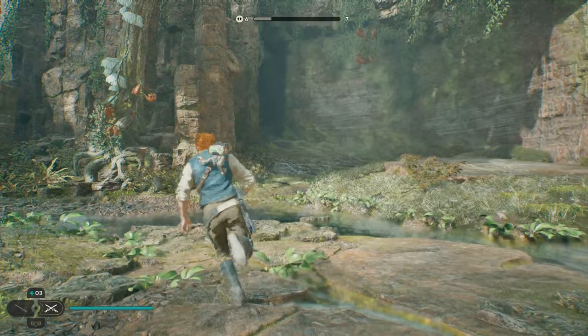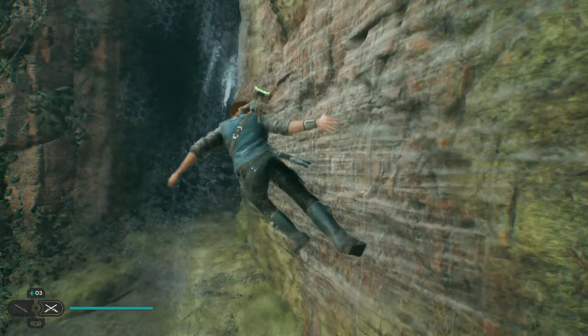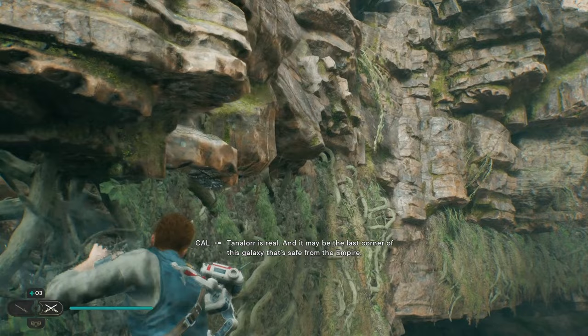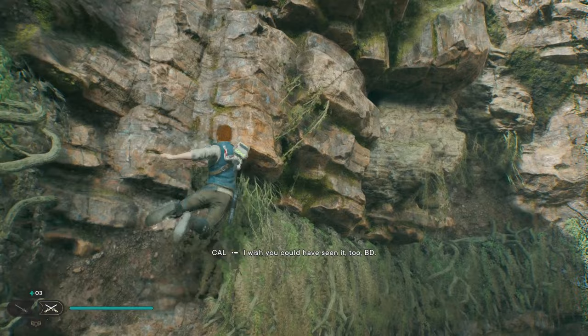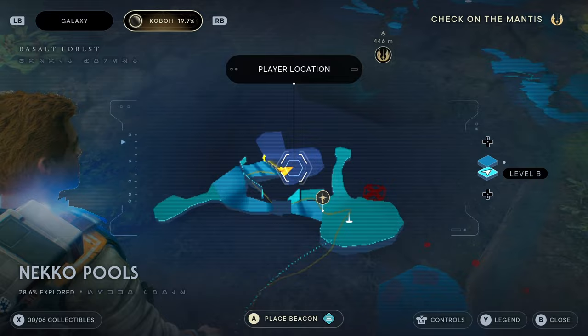It wants us to go through here, but it's blocked. It also shows this path over here, so we're going to go this way. Let me show you again on the map — make sure you're clear on this. We're going to head over here, and in order to do this, we're going to have to wall run on this, then double jump up here and wall run again, then grab onto that, climb up, and go over to the right. I'm not sure if that's exactly how I was supposed to do that, but either way, we're committed to this now.